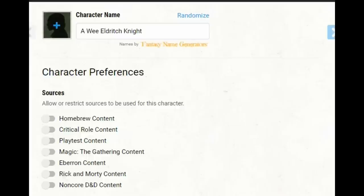Let's take a look at the first level build. I'm calling this a Wee Eldritch Knight. We're not going to need any fancy sourcebooks — no Critical Role, no Magic, no Eberron. We are going to be using the Sword Coast Adventurer's Guide and Xanathar's Guide to Everything.